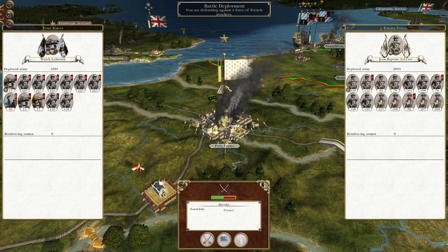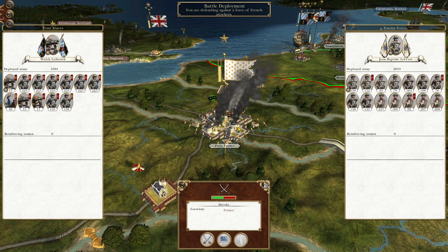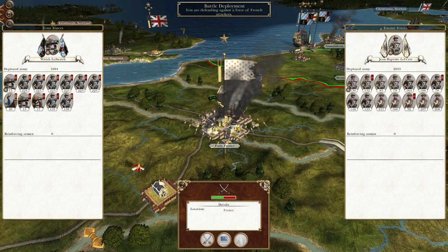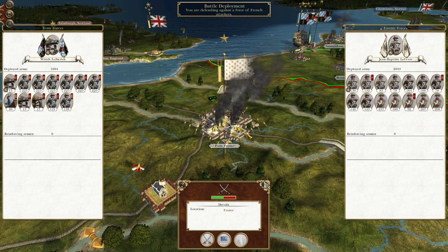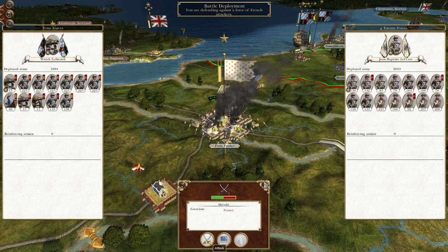What's up guys, this is the Rotherman and I am back to bring you to the next episode of my Empire Dead War Let's Play as Bavaria. To pick up where we left off, our small force that's currently sieging Paris is getting attacked by the garrison once more.